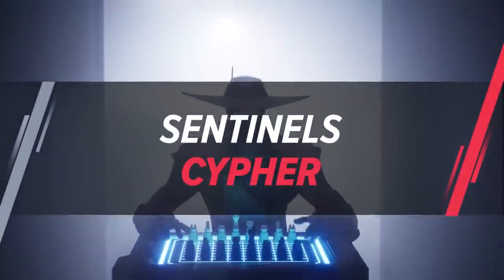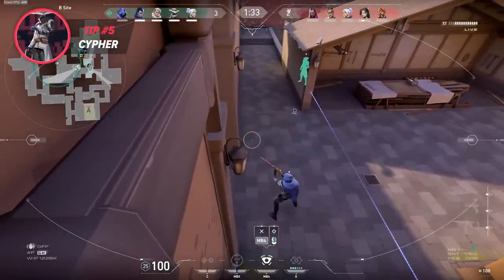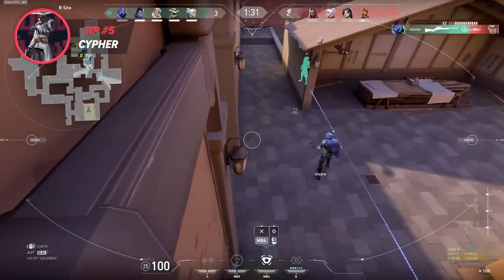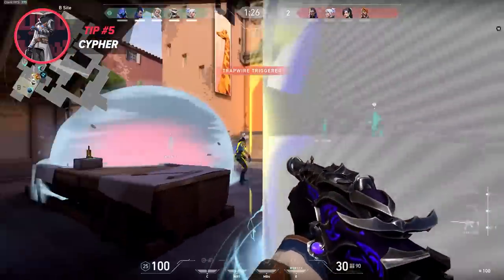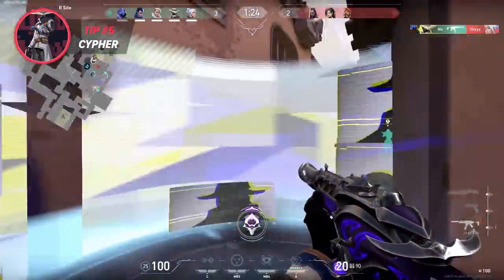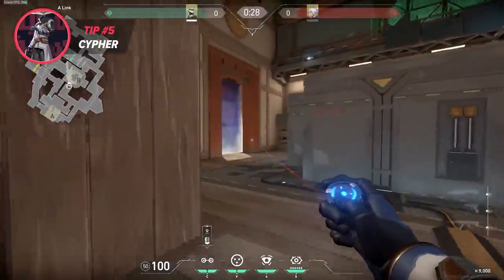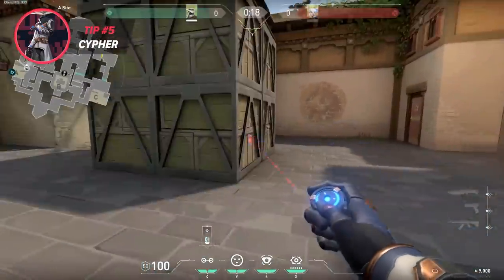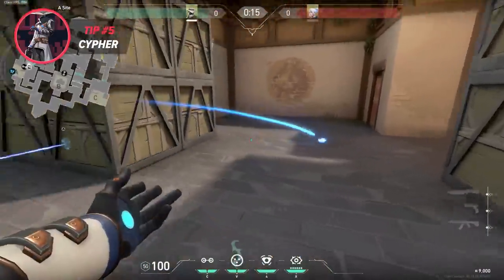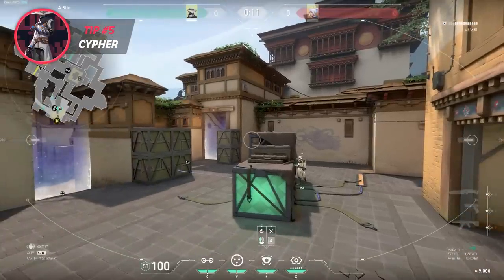One thing I see a lot from Cypher players is that they both use their traps on the site that they are playing on. However, it is much better to put a trap in a chokepoint of the map to allow players to stack towards another site instead of holding an angle unnecessarily. For example, on A site on Haven, most Cyphers like to play both traps on A site. A much better setup is where they put a trap on B so the team can leave the site open, and that way they put an extra player towards C site or A site, whichever is preferred. Although agents like Omen and Jett can get past this trap, the audible sound cue from nearby players can alert the team.